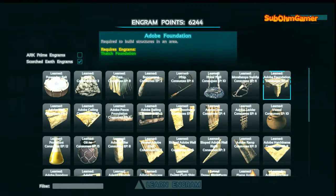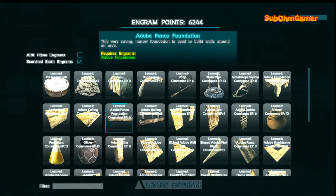Then what I have built - I've built out of the adobe foundations or the adobe crafting. Personally I'm not a fan. Stone is a lot cheaper and I think stone looks actually a bit better. It is very expensive to make the adobe structures because it does require clay, and it takes a lot of sand and a lot of cactus sap to make clay.